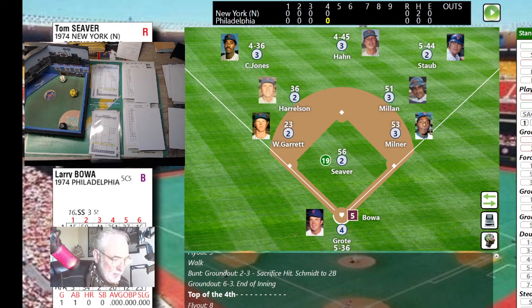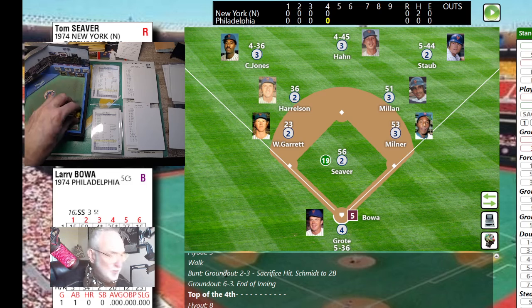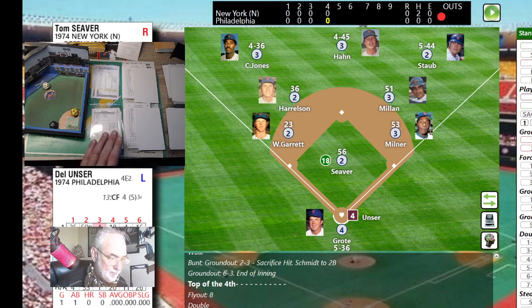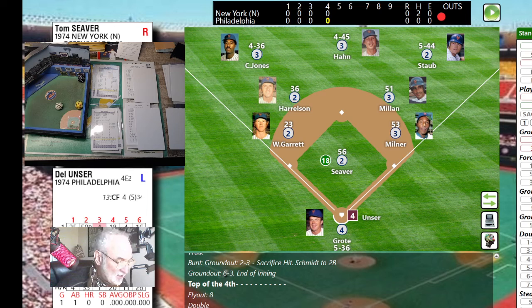Larry Bowa leads off the bottom of the fourth against two star pitchers. Roll is 32 — fly ball to center. Han squeezes it for the out. Here's Del Unser at .260 — roll is 66, and a one-to-three is a home run. That's a deep drive to right — Staub to the track, looks up, and that's in the seats! The crowd here in Philadelphia goes wild.